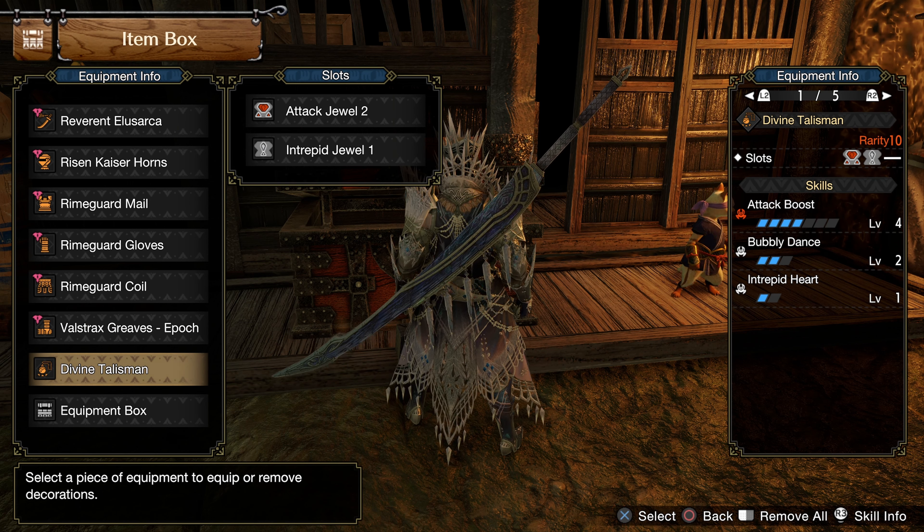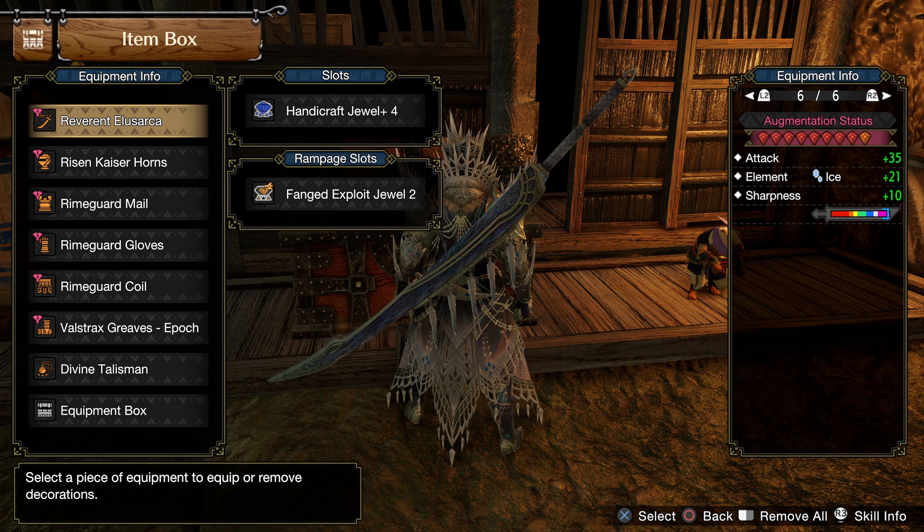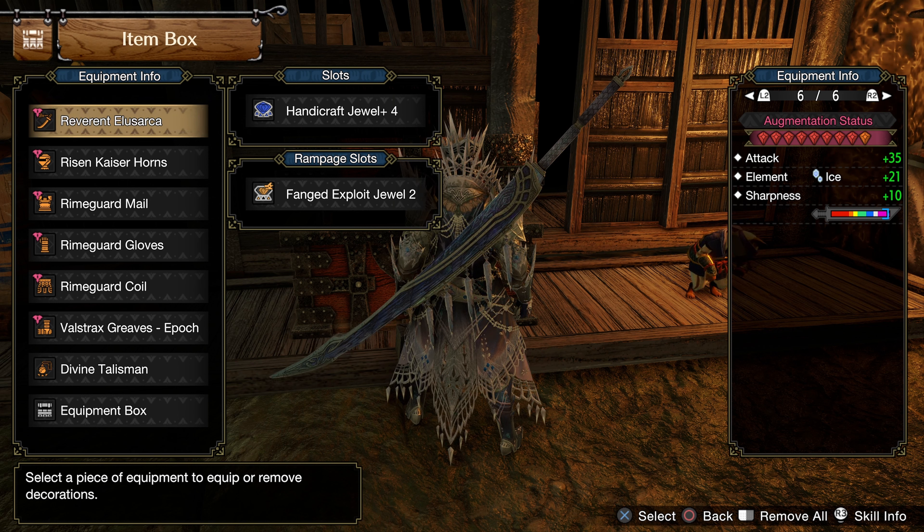My Talisman has level 3 Attack Boost, a level 2 slot and a level 1 slot. On this, I slot in an Attack Jewel and an Intrepid Jewel. For the augmentations on the weapon, I have 4 on Attack and 1 Elemental Boost.